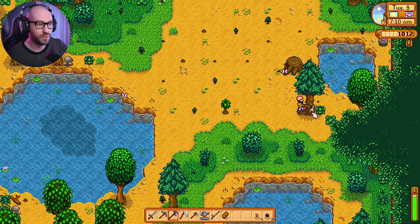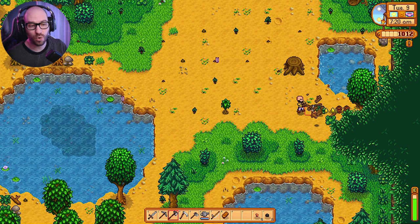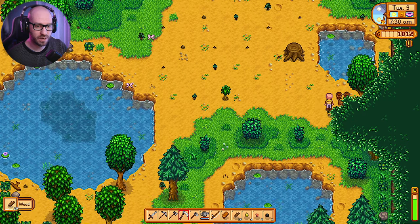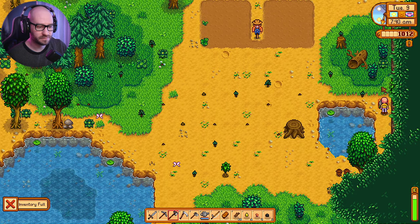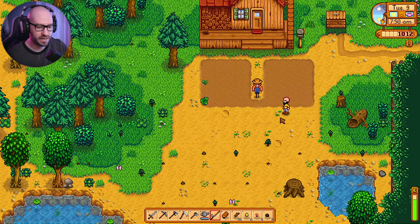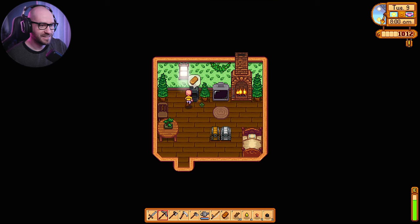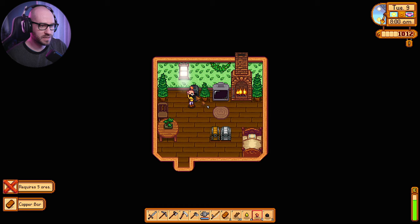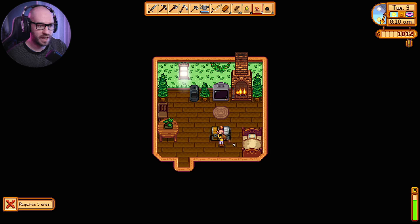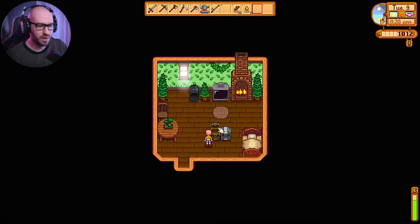We're going to have to start building up this place as much as possible, but first I want to clean up a little and try to be more organized. I think my backpack is full — that's why I can't carry any more things. In that case, let me go back home and get rid of some of the stuff from my inventory just to make space for more things.